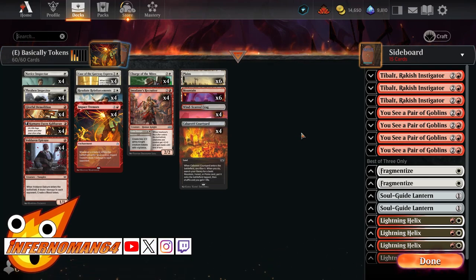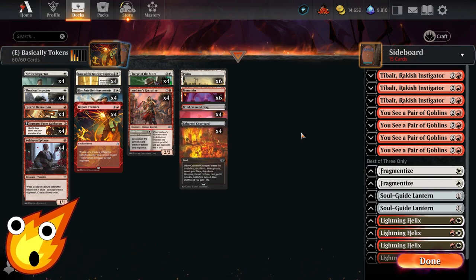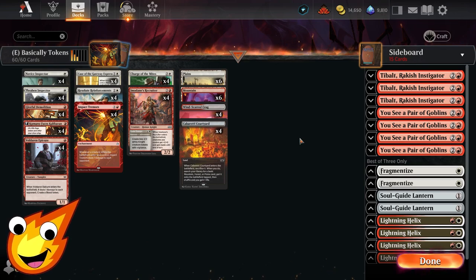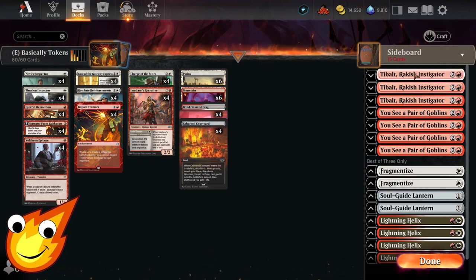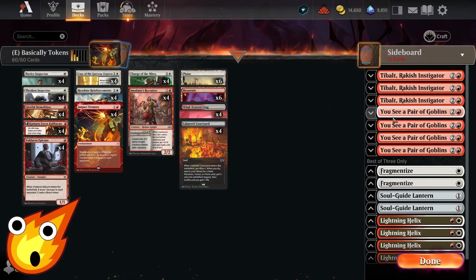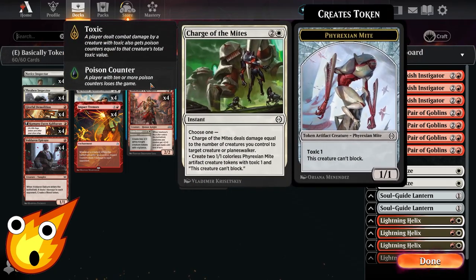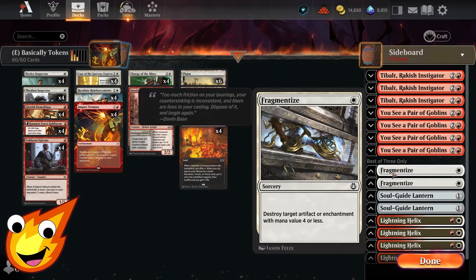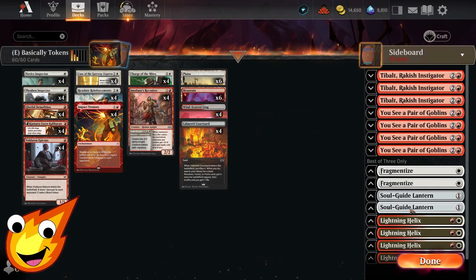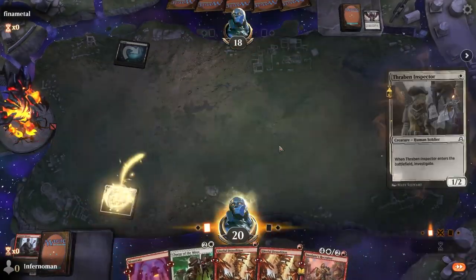New to these deck techs is something all of you have been requesting: adding sideboards, even though we are super ultra budget. For our sideboard in best-of-three, we have Torbran, Thane of Red Fell as Instigation, which can help us create Devil creature tokens and deny life gain against our opponent. Also, for extra damage with extra pump and tokens, we have a pair of Goblins which can replace Charge of the Mites in a pinch. For artifact hate we have Fragmentize, for graveyard hate we have Soulguide Lantern, and a little bit of burn in Lightning Helix, which is a great catch-all to help close out the game.